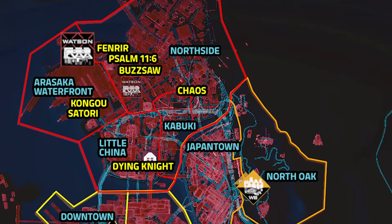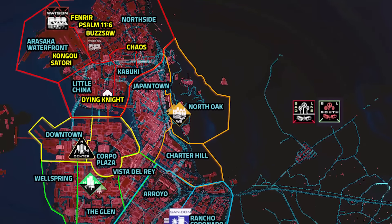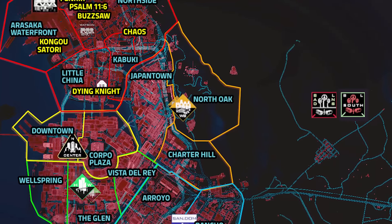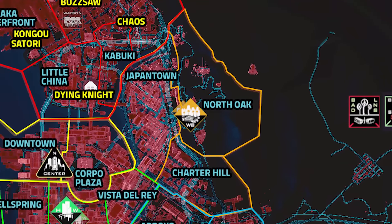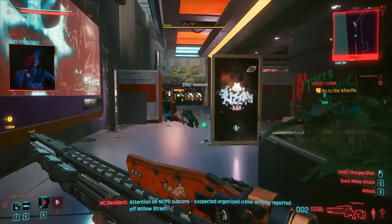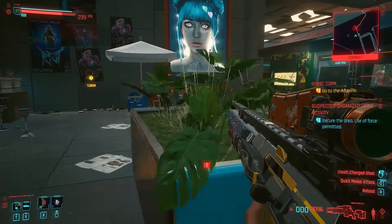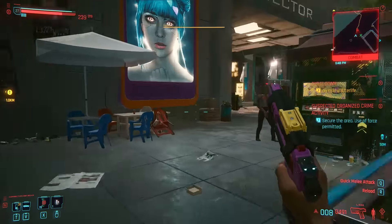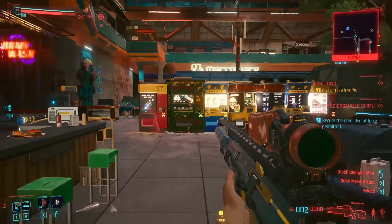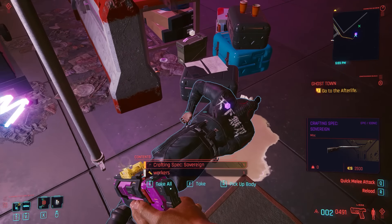And that is the end of Act 1. Now that we are in Act 2, Watson is no longer under lockdown, and we can freely travel to other areas to pick up more iconic weapons without using illegal methods. The order doesn't really matter, but let's go from Westbrook first. It's another suspected organized crime activity, but this time in Japantown, Westbrook, in the southern area of Japantown. We just want to kill everyone until you get to the guy who has the crafting spec for Sovereign. Kill this guy — that's the guy who has the Sovereign. After you have taken care of every enemy, you just gotta pick it up. Sovereign, crafting spec. Nice.